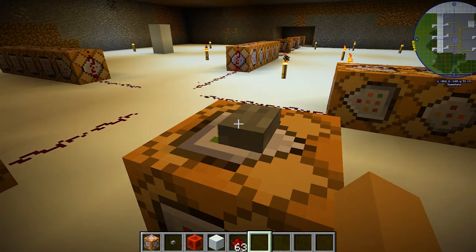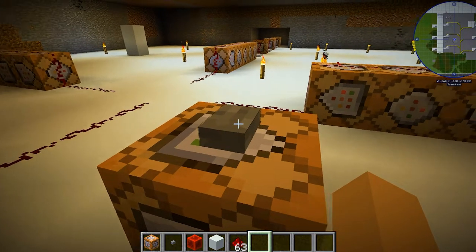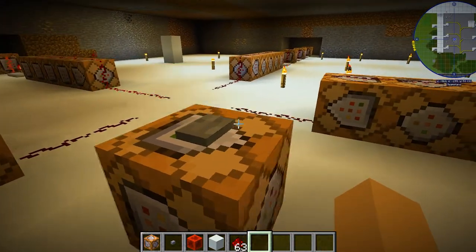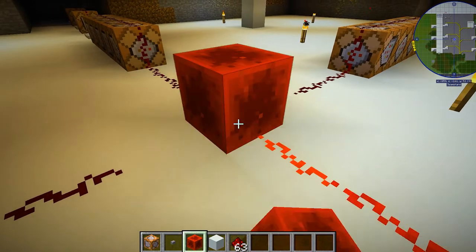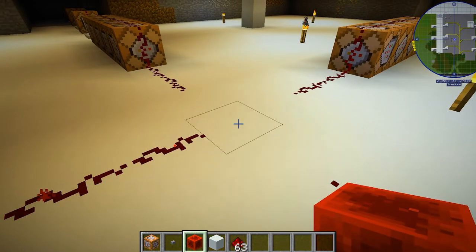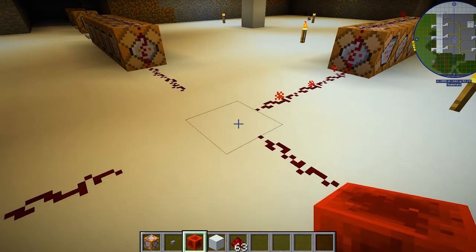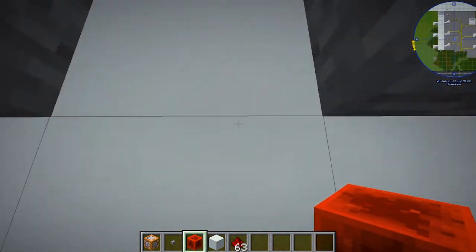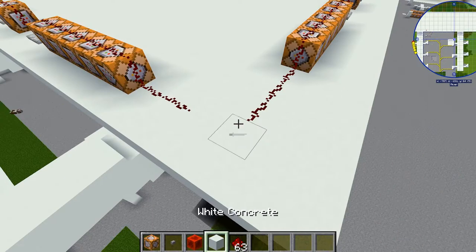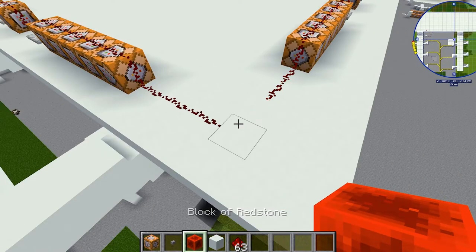Behold — it works! It then dawned on me that the speed at which the commands were operating and self-destructing was probably glitching the system, causing errors. Slowing it down made it work. I then realized, after all, I probably didn't need the four-way setup because all along it was the annoying glitch. So I went to set up another mock-up just to make sure it works with only two strings of commands. And bam — what do you know? It works flawlessly. The blocks just cycle between one and the other, and that's exactly what we want.